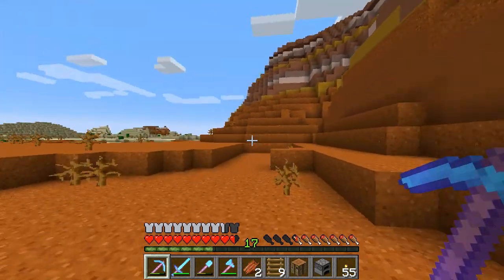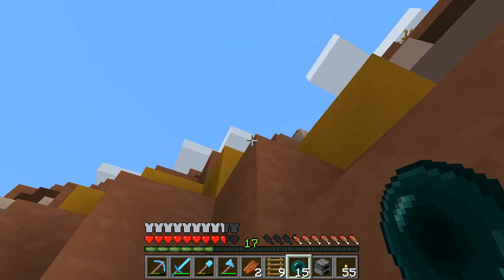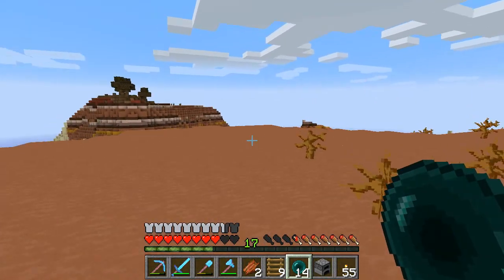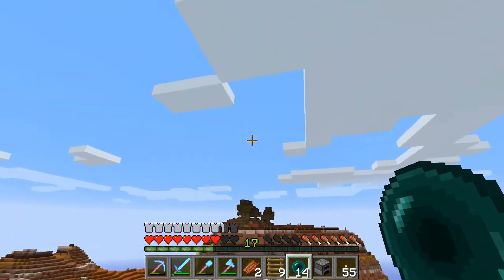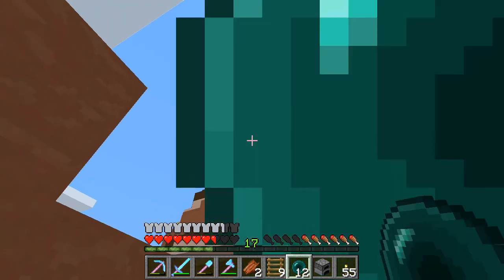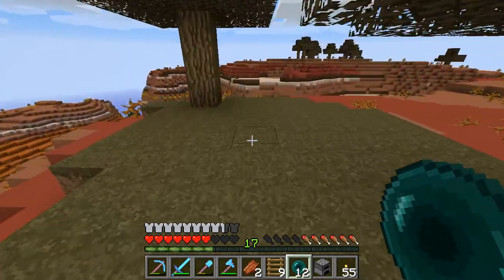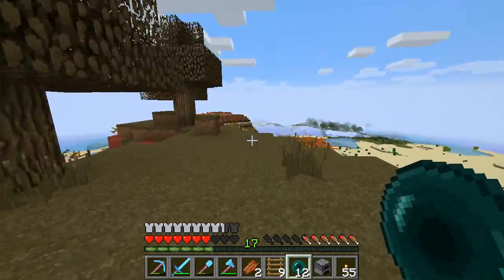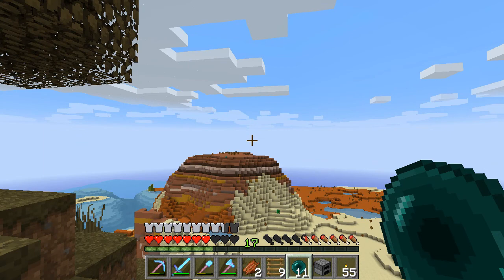Is this the world's smallest mesa biome? I've got ender pearls and Feather Falling 4 boots - might as well run! We have not found the world's smallest mesa biome - we have found a reasonable one. That's a better throw. We don't go right over the island. We have found enough clay to last forever basically. We're going to do some more field tests in a minute. We've got mesa and desert which is no surprise.